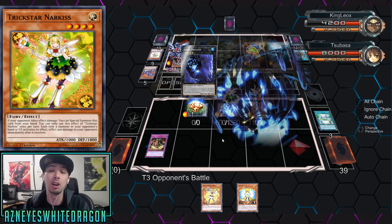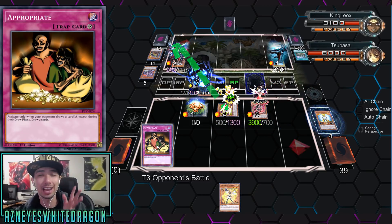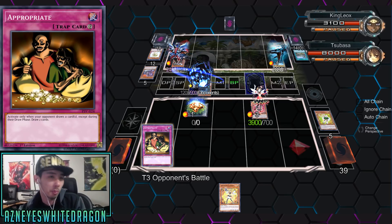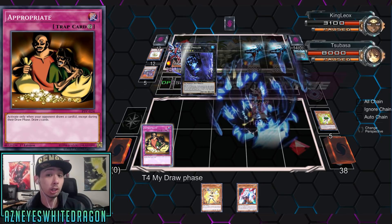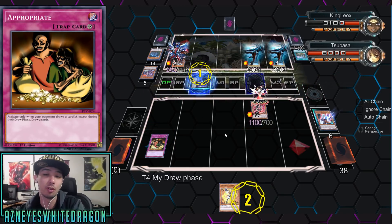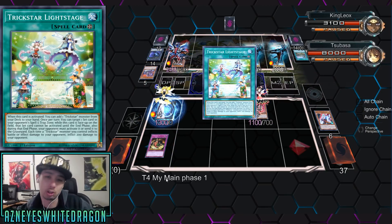People are so focused on winning turn one. This card is really old — back in the day with Chainsaw Insect and Dark Bribe, this card was pretty legit. It gives you a lot of advantage because when you go for the Trickstar link monster, you'll actually be able to draw three cards, as you guys will see. We've got Ghost Ogre there, and there are a lot of decks that just draw extra cards — let's be honest.